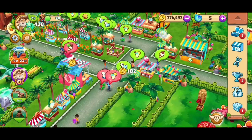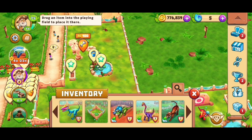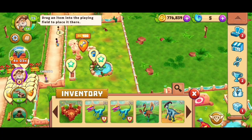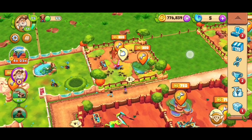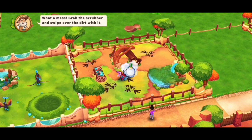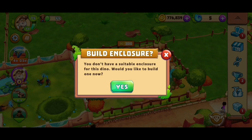Next question is where should we put our brachiosaurus? Let's see if we have an enclosure already — does not look like it. But I have space here and that shouldn't take long to build. I could already — I think that's what I'll do. I will just take this great draco out because this is just my second enclosure for the great draco.